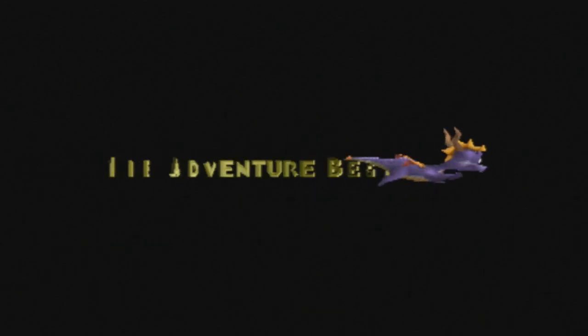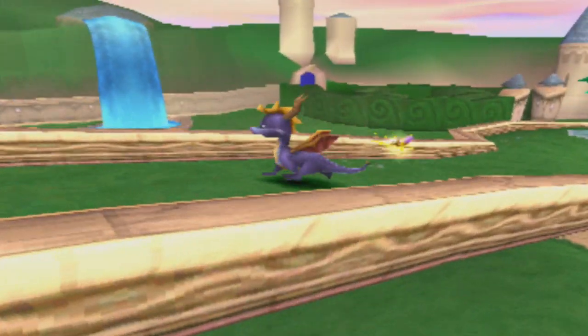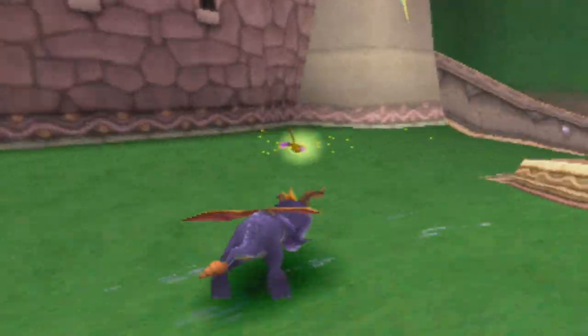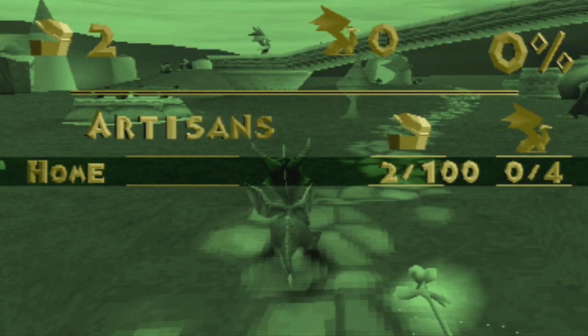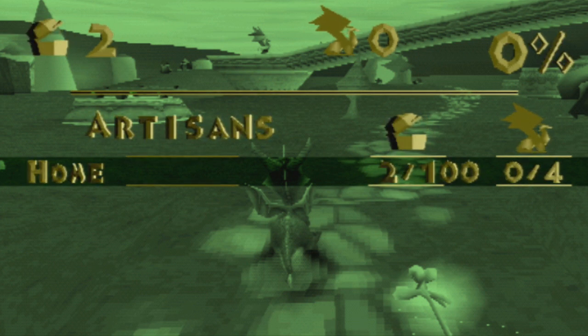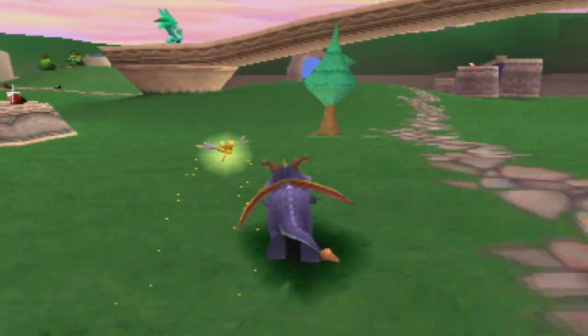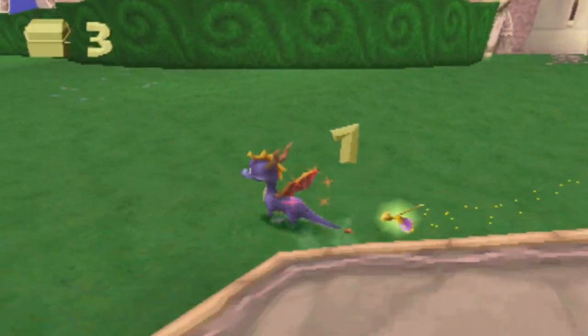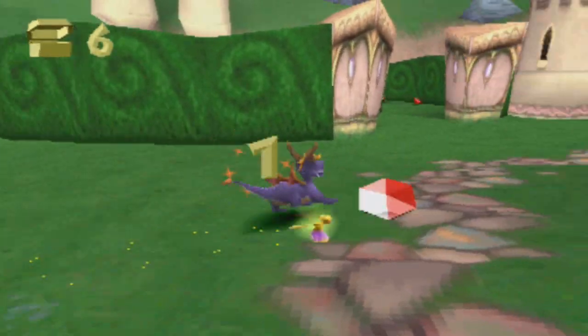That's the introduction to the game and that is Spyro, if you guys have never seen before. I used to play this game so much when I was younger — it's just an absolutely fantastic game. I'm not completely sure on the controls, I'll just see how it goes. I'm going to collect some gems. When you press select it shows how many you've got — two out of a hundred gems, and four out of four dragons to release.